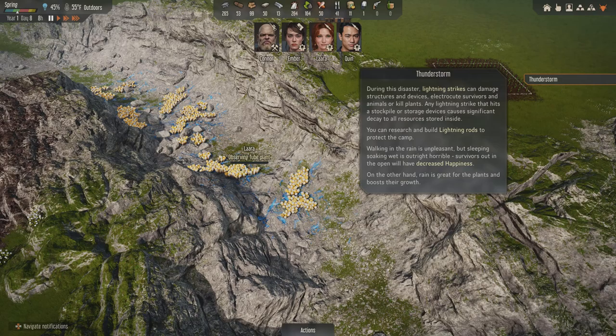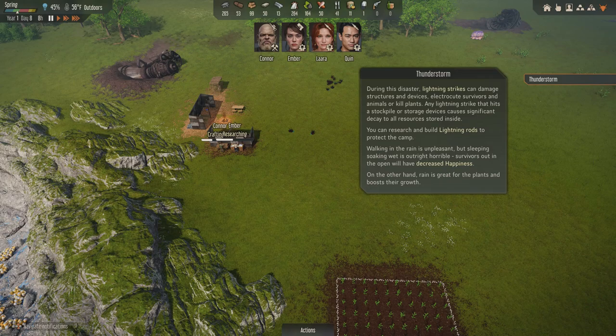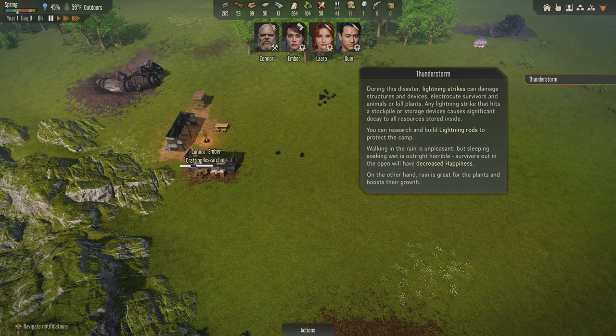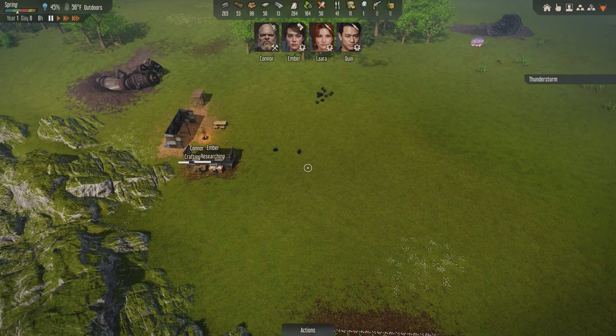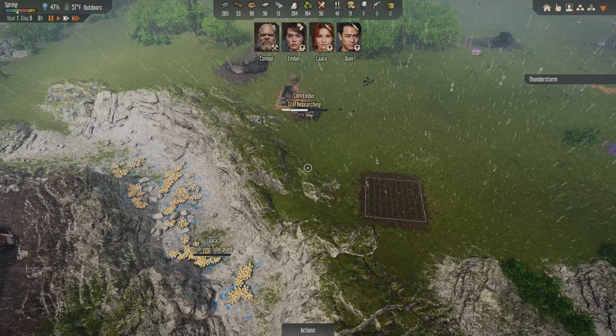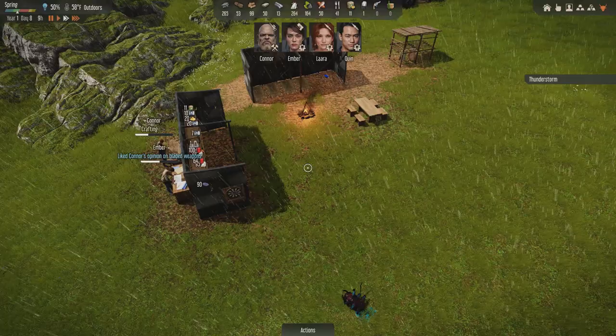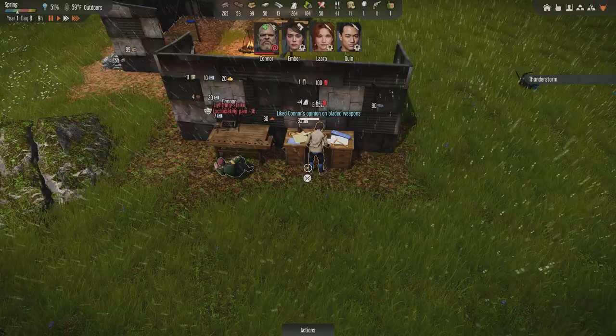It looks like we've got a thunderstorm coming. During this disaster, lightning strikes can damage structures, electrocute survivors and animals, or kill plants. Any lightning strike that hits a stockpile causes significant decay to all resources stored inside. You can research and build lightning rods to protect the camp. Sleeping soaking wet is outright horrible, but rain is great for the plants and boosts their growth. Everybody's about to get absolutely miserable.